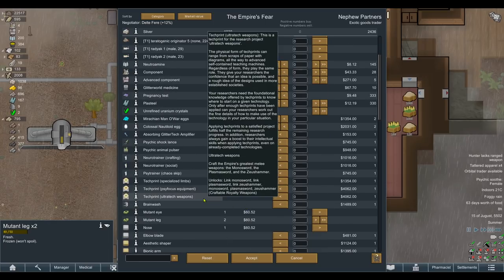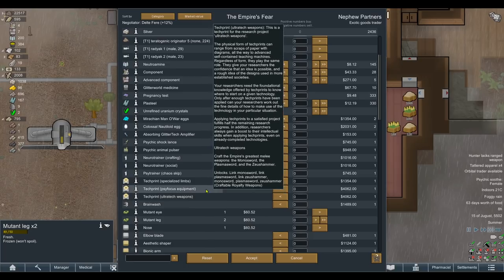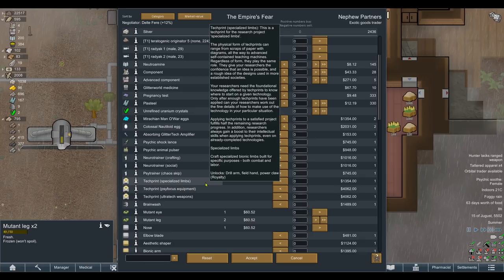Ultra tech weapons - that's what we're really here for. We never got to see these during the first series when I wanted to test the empire DLC. The royalty DLC unlocks the link monosword, link plasmasword, link zooshammer, monosword, plasmasword, and zooshammer for the cybernetic orc army - I couldn't think of anything more perfect. We've also got side-focus equipment for both combat and labor: drill arm, field hand, power claws.